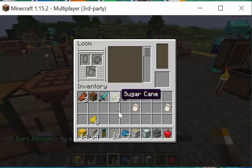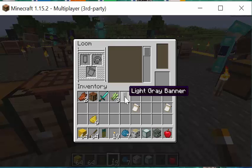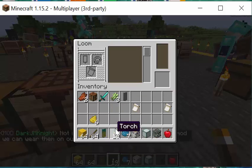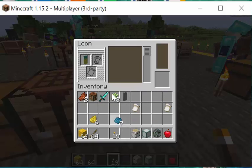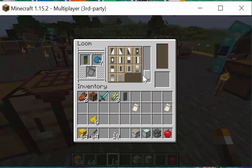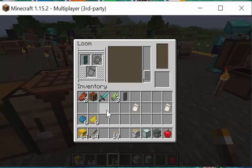Dark is wearing his banner on his head. Remember after you make a banner to take it out of the loom and put it in your inventory or hotbar. The first banner I ever made was a smiley face, and I liked it so much it became my official banner. Washing banner patterns off in cauldrons does work — but in creative mode, instead of washing it off, it gives you a copy of the banner with one less pattern. In survival mode it would just wash one layer off.